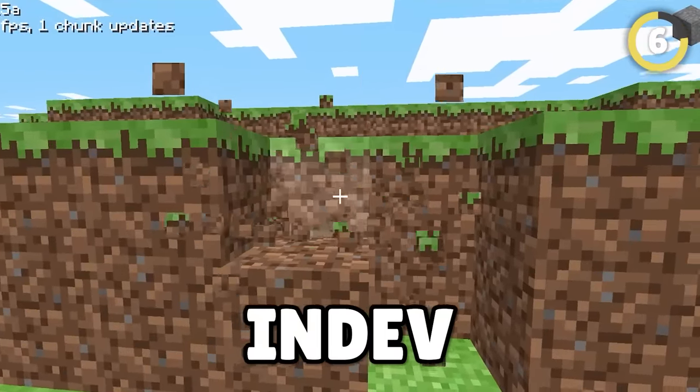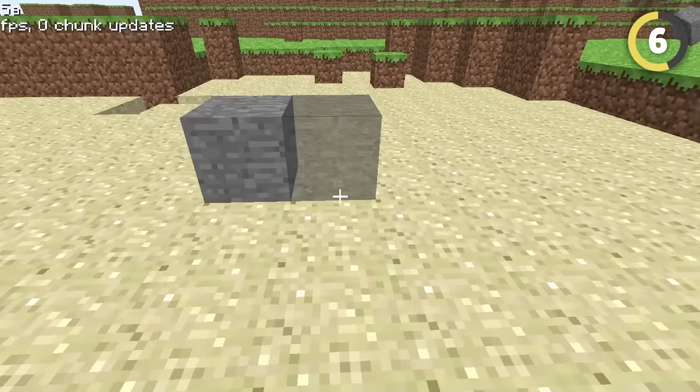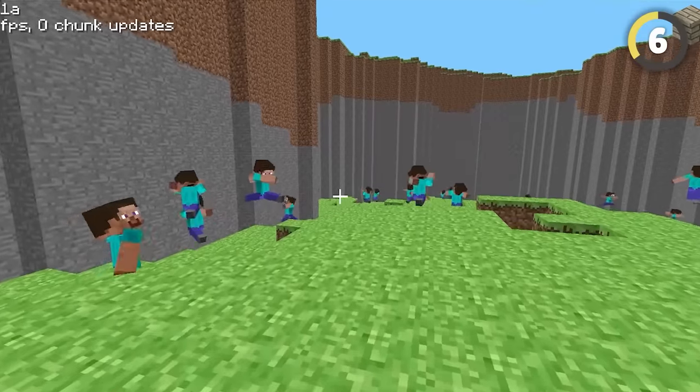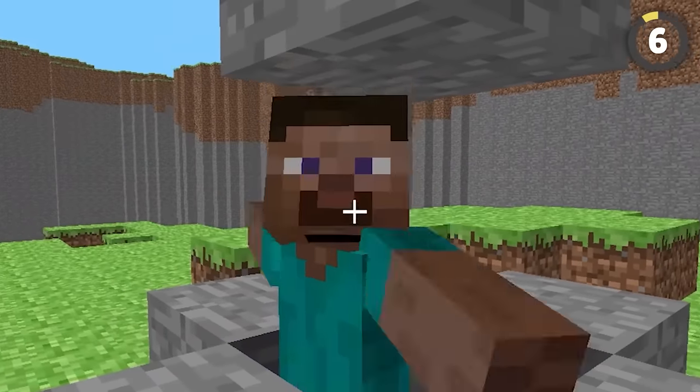Most people think alpha was the first version of Minecraft, but something called indev was actually earlier than that. This super basic version of the game feels a bit like a fever dream, especially when you see one of these things skipping past you. This, apparently, is a human — though I'm not sure their heads are supposed to move like that.